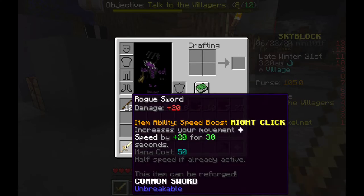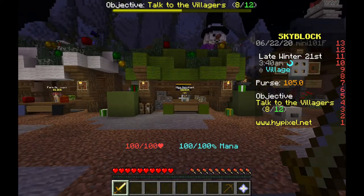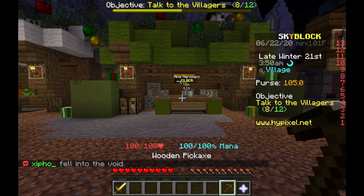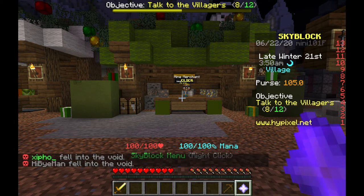Let's see the stats on the rogue sword: 20 damage, item ability - speed boost. So I get a speed boost that increases my movement speed by 20 for 30 seconds, mana cost is 50. Half speed is already active.